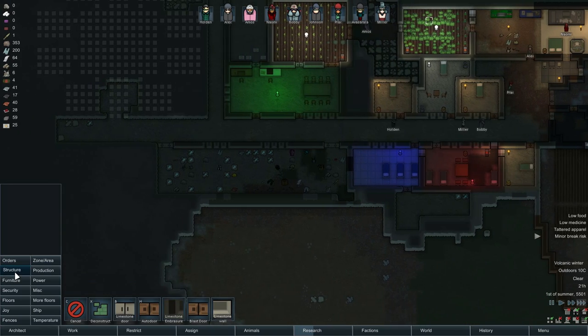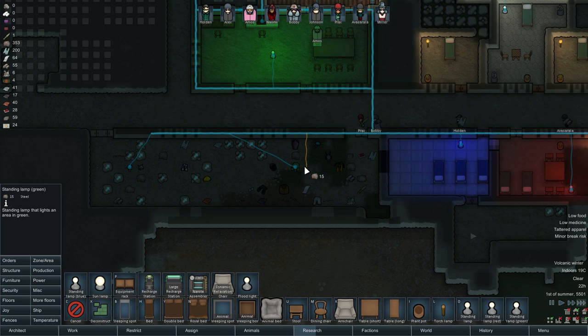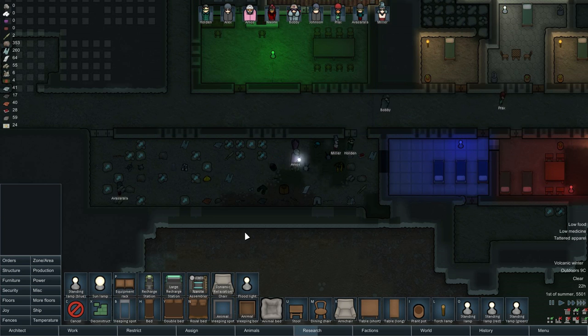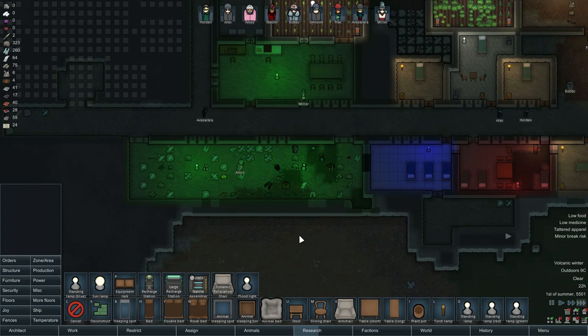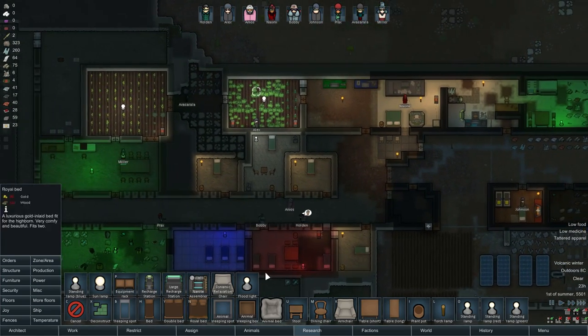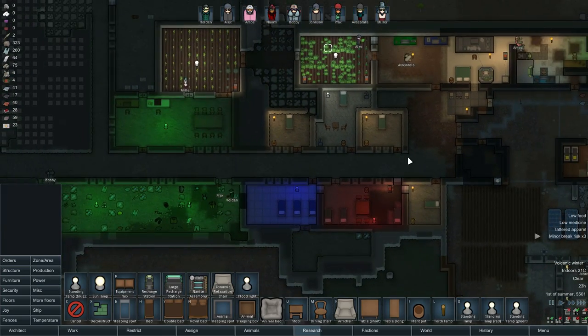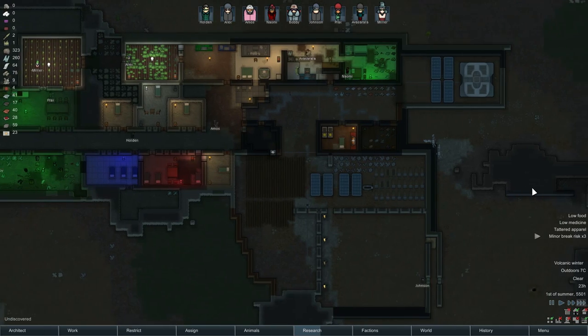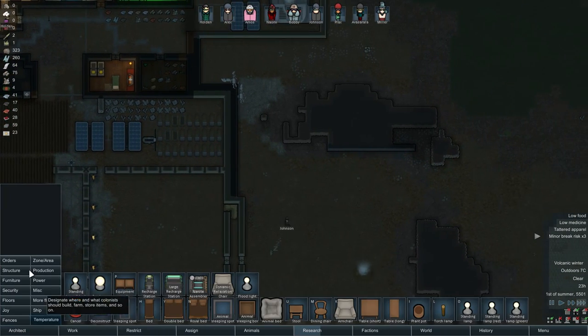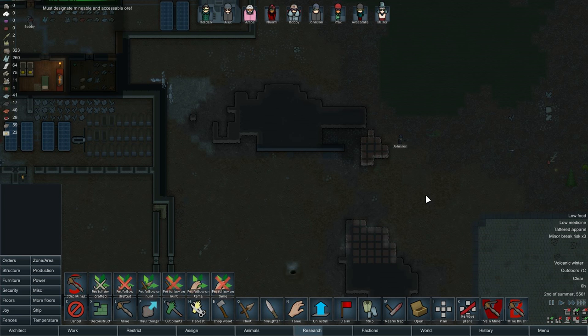Next, we'll want some more standing lamps — one here, one here, lamps in here. At least we can see now. We'll have minor break risks. We'll do some more lamps though. How are we doing on steel? We have 300 steel — that's not good enough. Let's hook up the vein miner. Plop and plop.